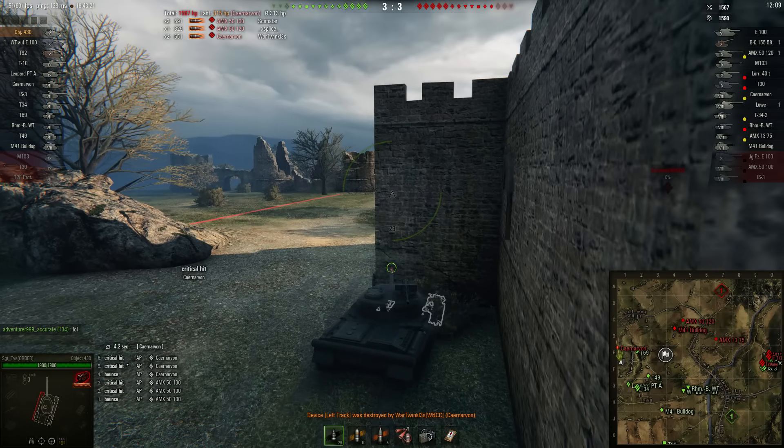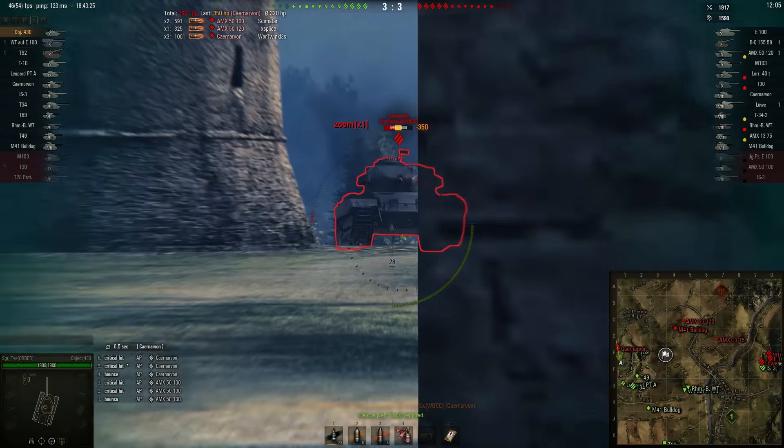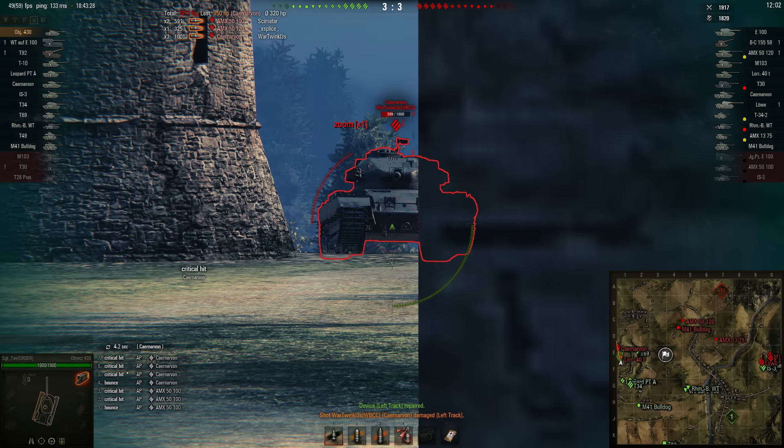If you look on the minimap, the team is actually moving now to the 1-2 line. They've seen that there's not a lot of tanks — this is a pretty good team.